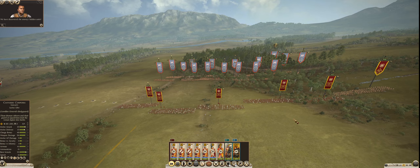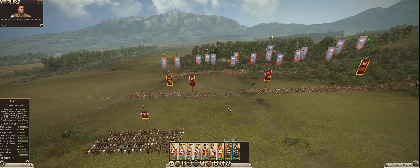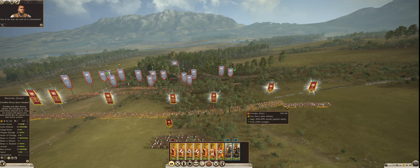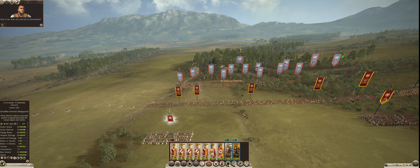There are pitfalls they had dug, so I had a couple units fall into those pits. Alright, the Principes are in line. The Hastati are throwing their pila at the enemy. Triarii in place — everyone is in place. I'm just going to hold for a second here and see what the enemy's doing. The enemy seems to be very cautious.